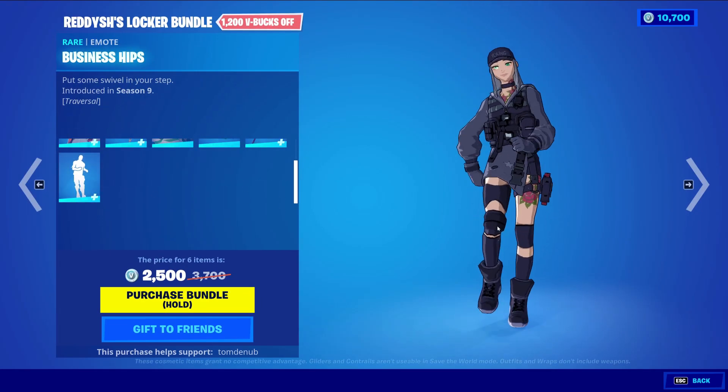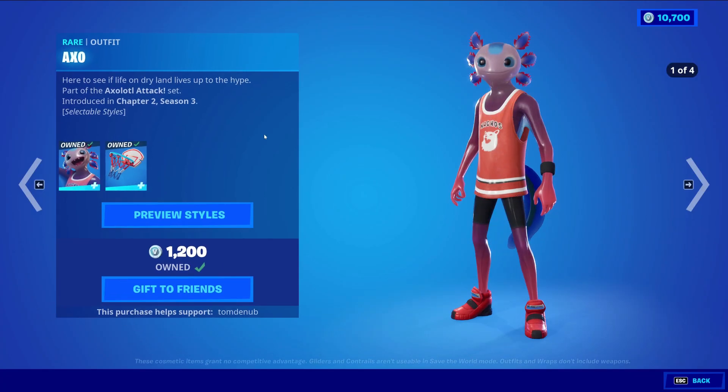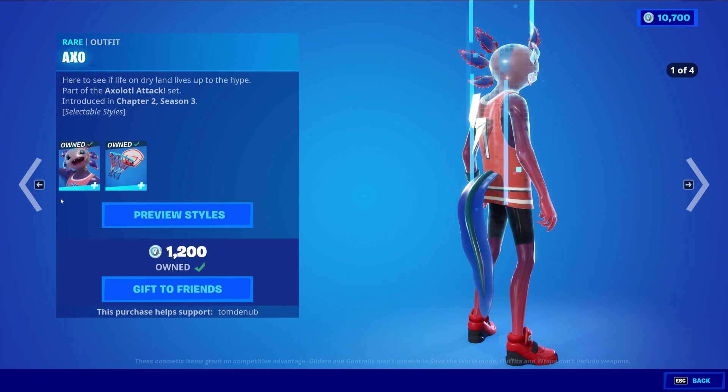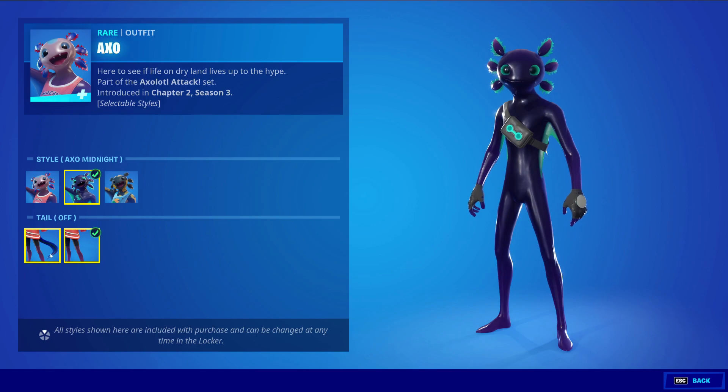We have Business Tips returning, a rainbow emote at 500 V-Bucks - a traversal as well. We have Axel returning with the back bling Backboard, a rare skin at 1200 V-Bucks. This skin has a total of five different styles - three main styles and a secondary style to put the tail on and off.